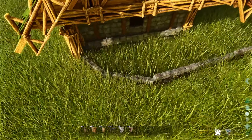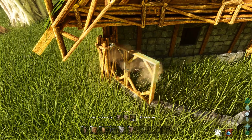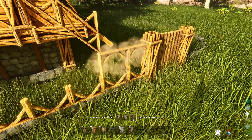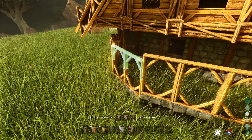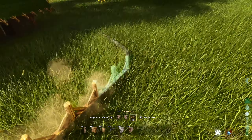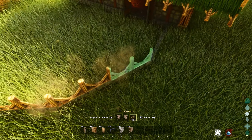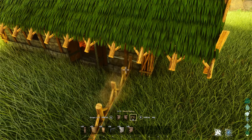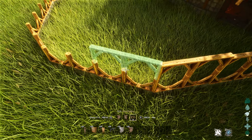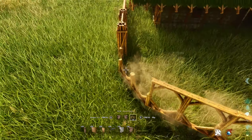On top of the stone railings we want to add some wooden railings. There are two variations: you could start with the upside-down wooden one and then place a normal one on top, or just place a normal wooden railing right away — depending on how high you want your fence to be. Go along the entire stone railing like this to make your enclosure. It should be relatively safe for most creatures.